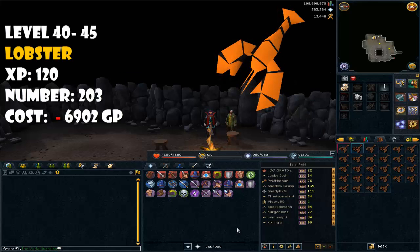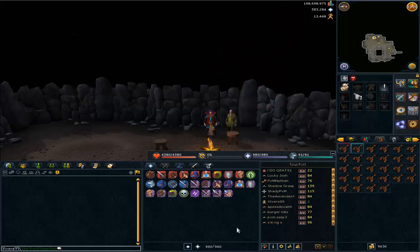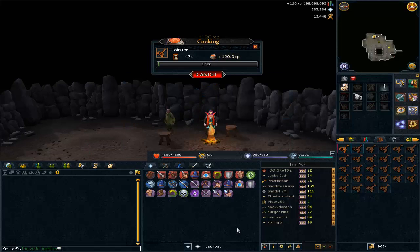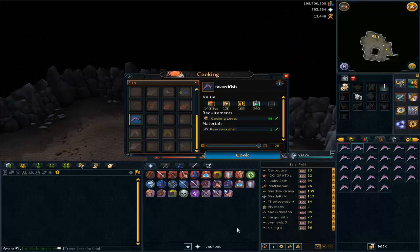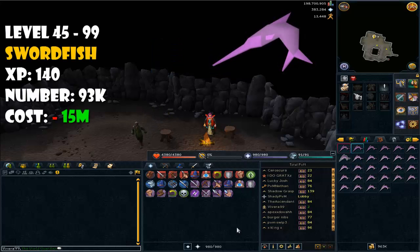From level 40 to 45, you have to cook lobsters and you'll need 203 of them. Once you reach level 45, you'll move on to swordfish. From level 45 to 62, you have to cook swordfish and you'll need 1,945 of them.